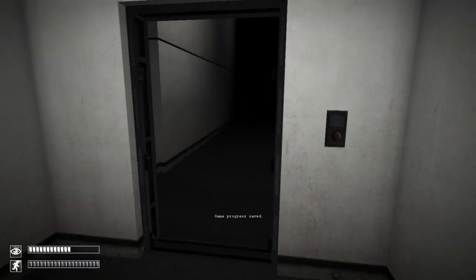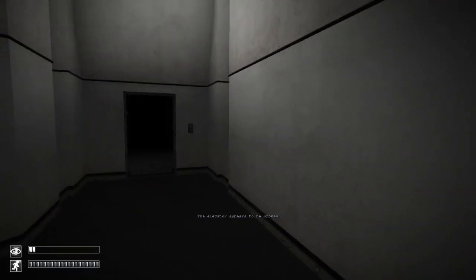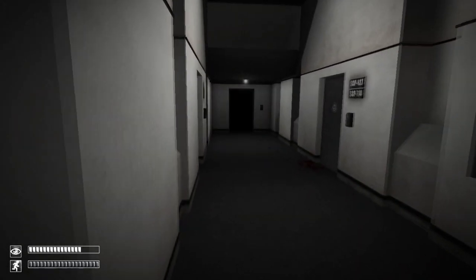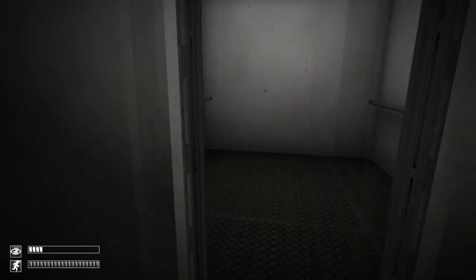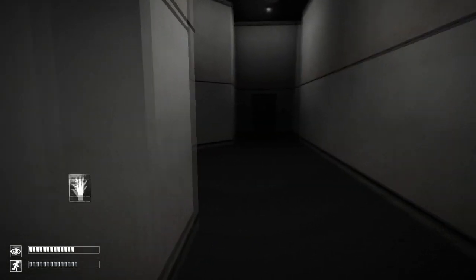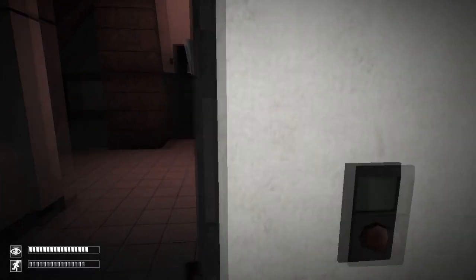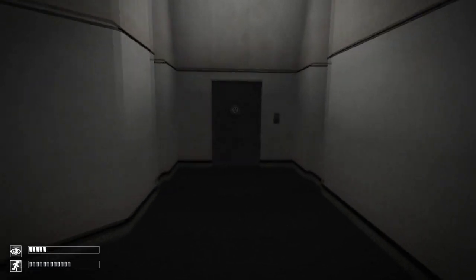What we're essentially doing here is playing the same map over and over again until we get it, which I think is a winning combination. This elevator appears to be broken. We should probably close that door behind us. Next time we see 173 in a different location, we will go back for the level 2 keycard. I don't think any of those doors will open up anyway, and this is an actual working elevator.